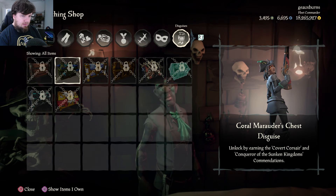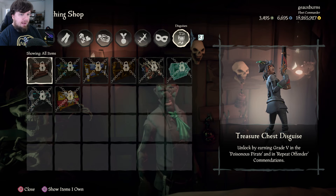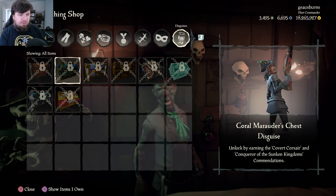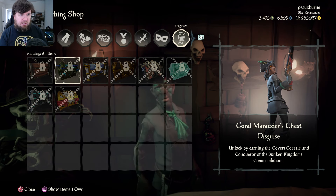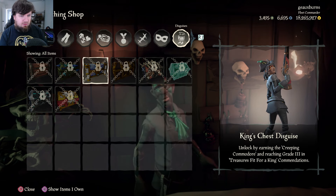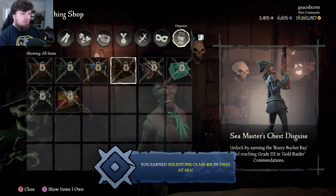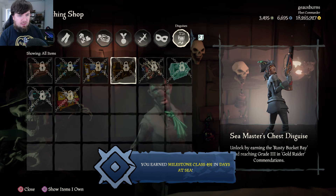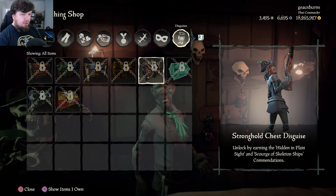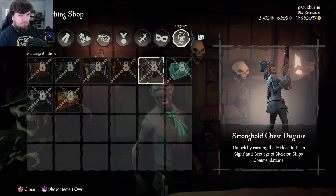So here's how you unlock the chest disguises. Treasure Chest disguise requires Grade Five in Poison Pirate and the Repeat Offender accommodation. Coral Marauder requires completing Covert Corsair and Conqueror of Sunken Kingdoms. The King's Chest requires Creeping Commodore Grade Three and Treasures Fit for King accommodation. The Seamaster's Chest requires Rusty Bucket Bay Grade Three and Gold Raider. You have to get both in order to unlock the chest so you can buy it.